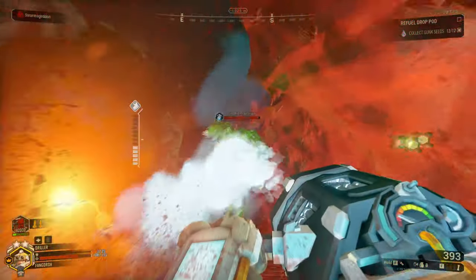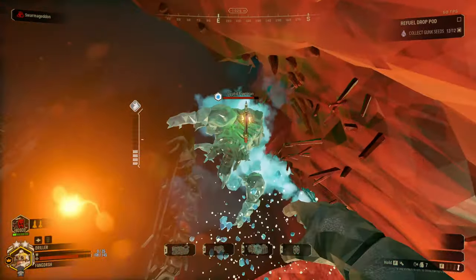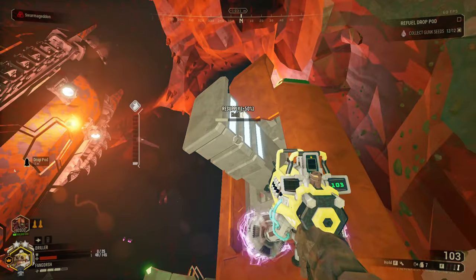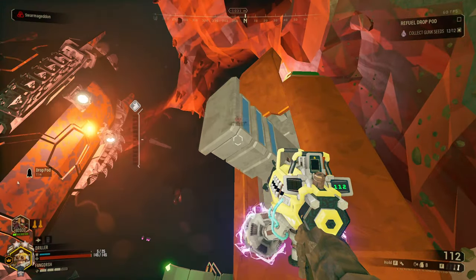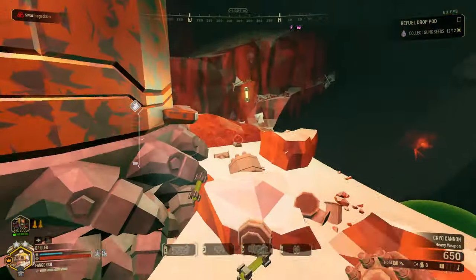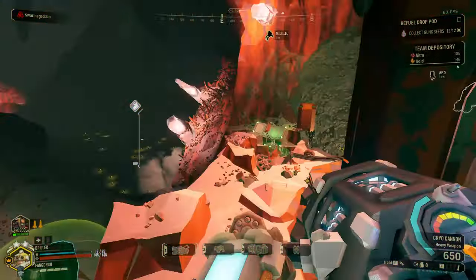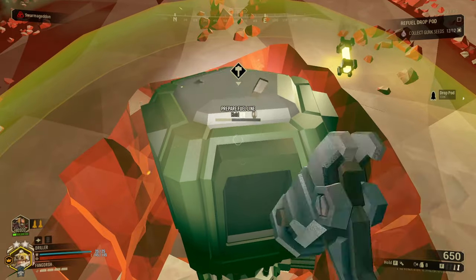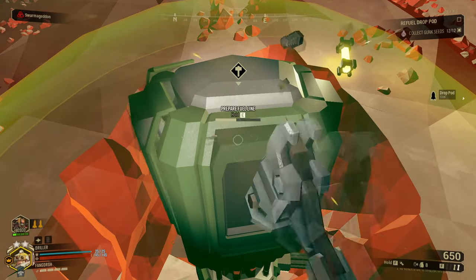I think you can just hide in the drop pod and not expect any consequences. Just stop. I'm only getting these resupplies for health — I do not need the ammo. I'm about to be playing on hard mode. I probably just made the bubble a little bit smaller, actually.